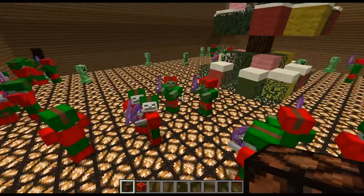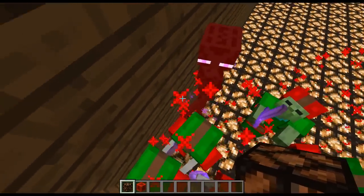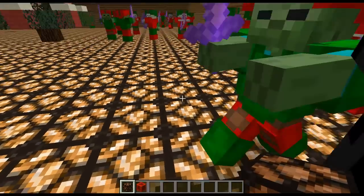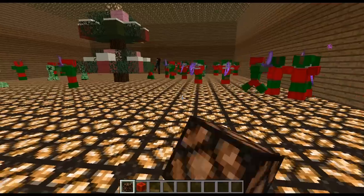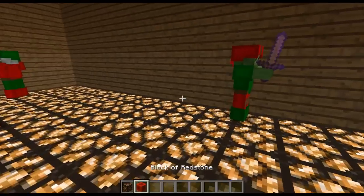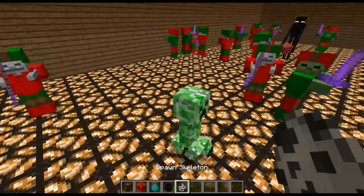Also all the endermen — all the endermens are holding blocks. Red wool blocks. It's meant to be like Christmas presents or something.